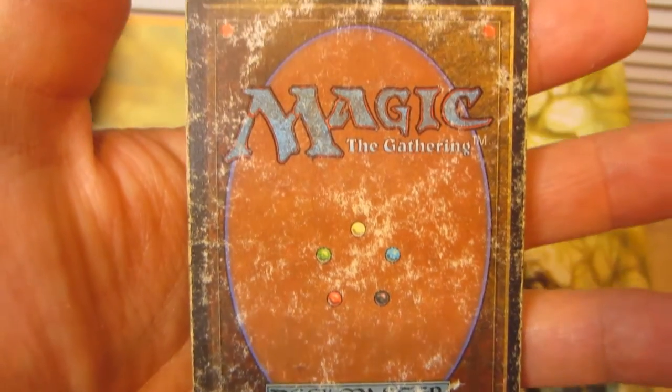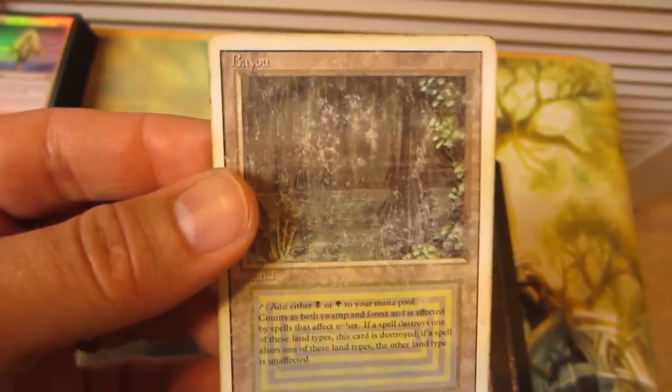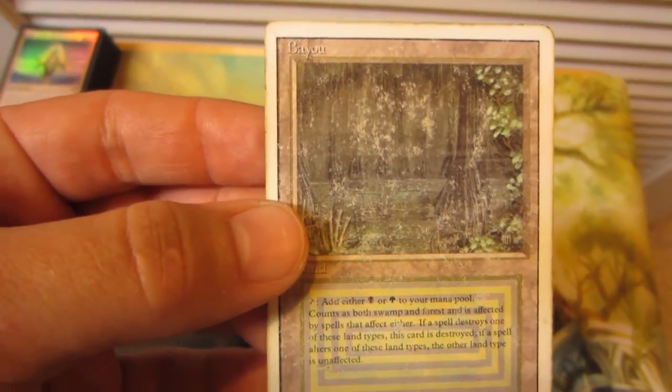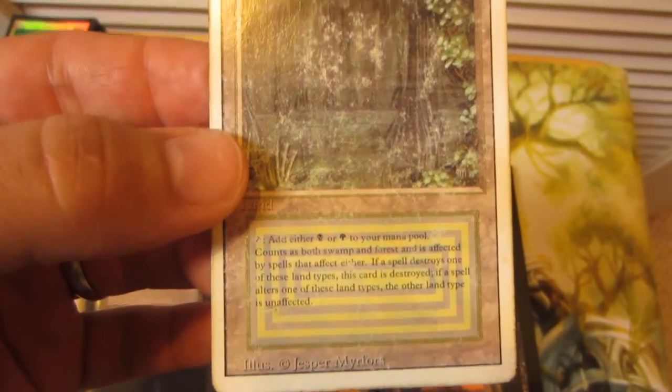You can see the back is really where the grading declines. Most of you probably already saw my previous trade binder video — I still have this. I did get a lot of offers on this card but I'm really trying to hold out to see if I can get some of the cards I'm really after for my Legacy deck.